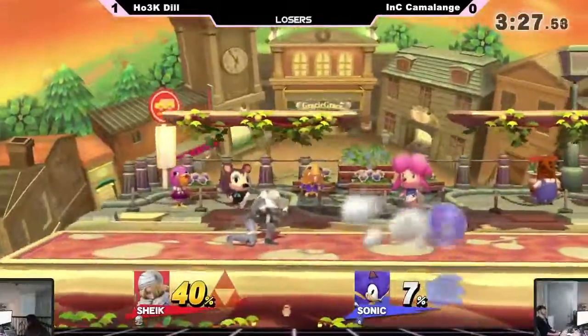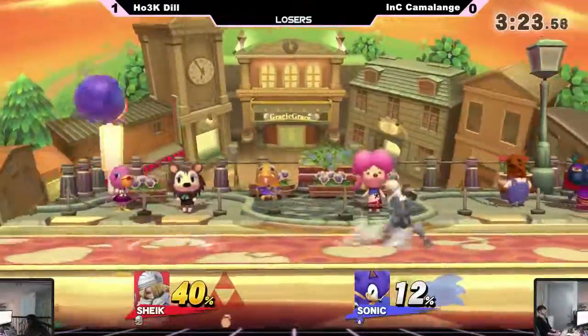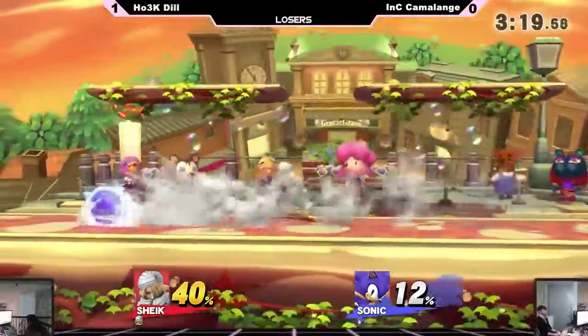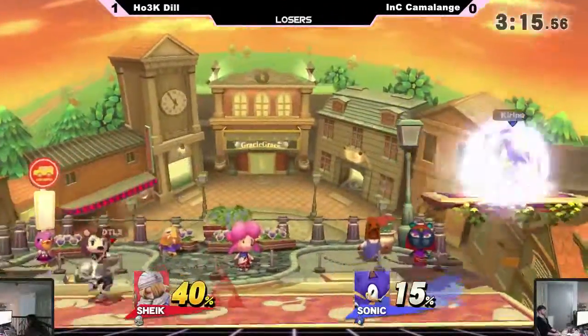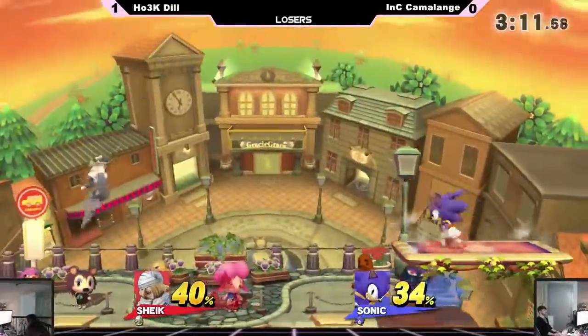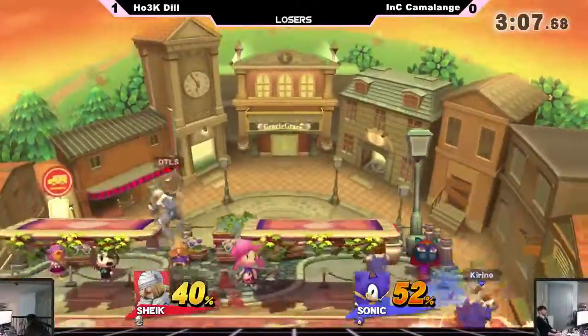That right there is the classic Sonic mistake — you do a spring to down air to get onto the ground fast, but you can easily get punished for it. Dil saw it coming, got the grab and led it to his death. Because when he down airs you can get him before he touches the ground — if you time it right and you know it's coming, you can punish him pretty easily. It led to his death. A bouncing fish does it.